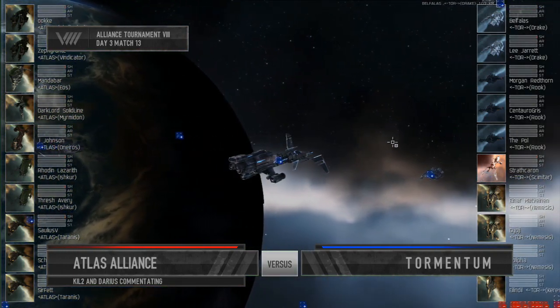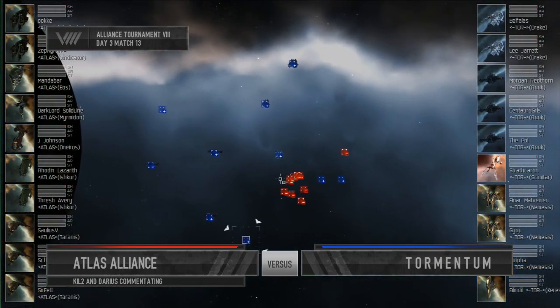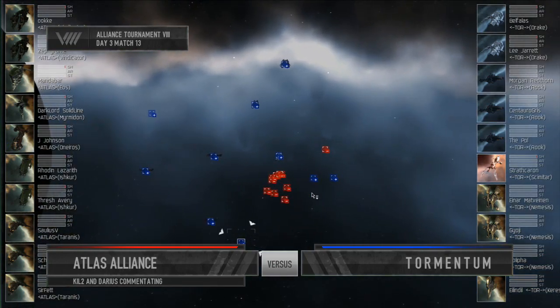Atlas in red on your left, fielding two Vindicators, an Eos, a Myrmidon, an Oneros, three Tyrannus, and two Ishkur.